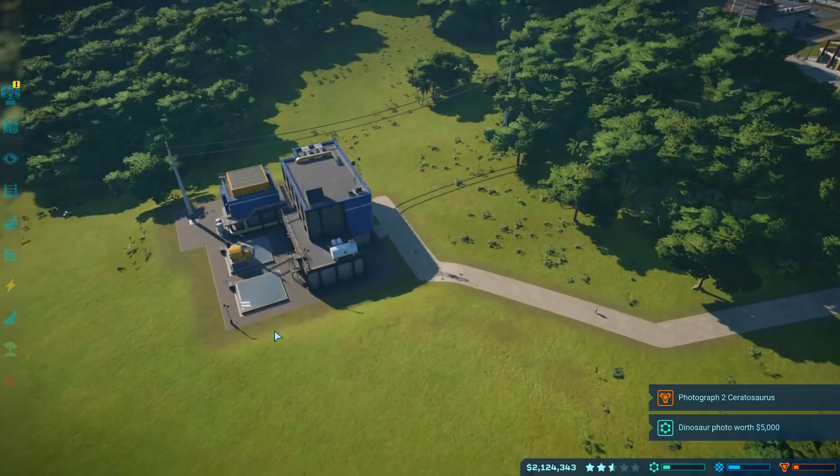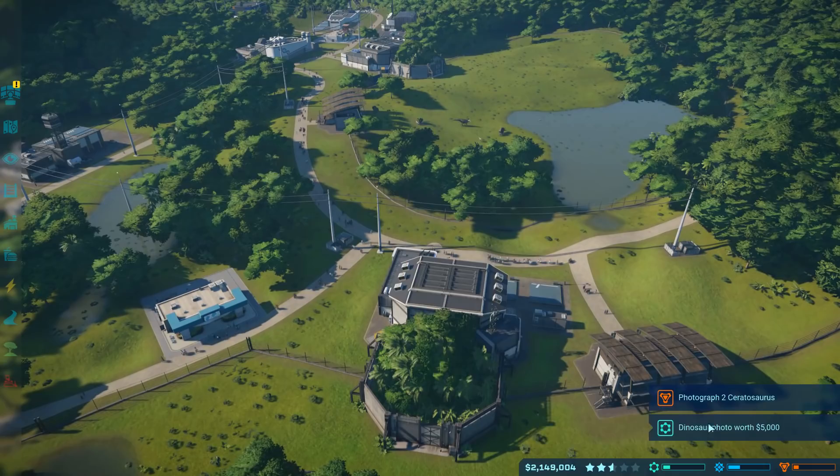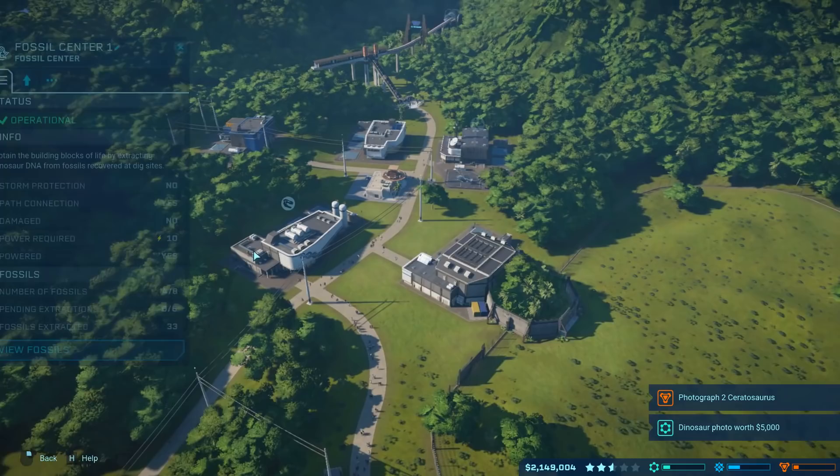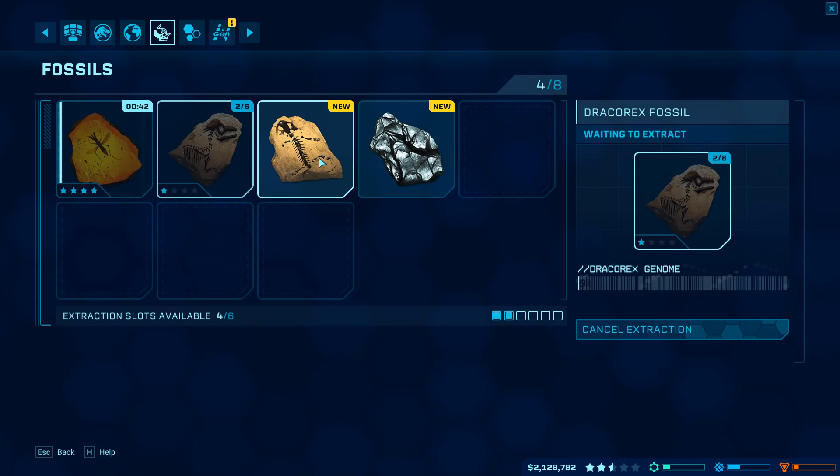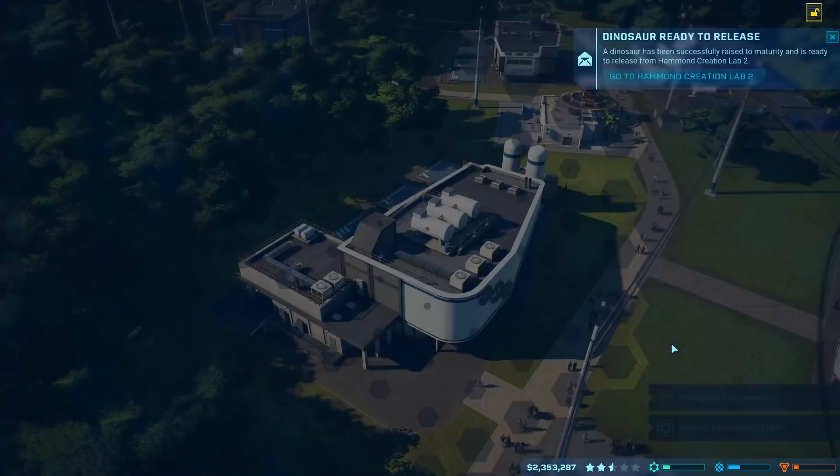Now we've got to do the whole photo shoot thing, but I'm waiting for the Ceratosaurus for that - it's actually almost done. Let's check our fossils; by the time we're done it should be ready to go. And look at that - we got a Dracorex high-quality amber! That's going to get a lot of the genome right there. Looks like we also have some amphibian fossils - just free stuff to sell, nothing wrong with that.